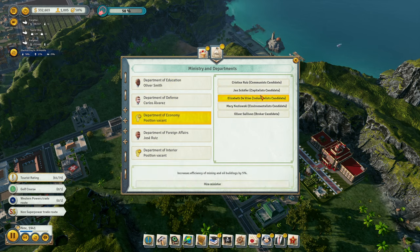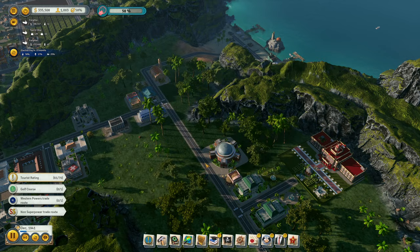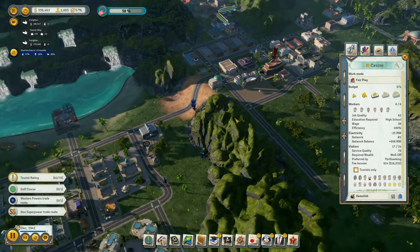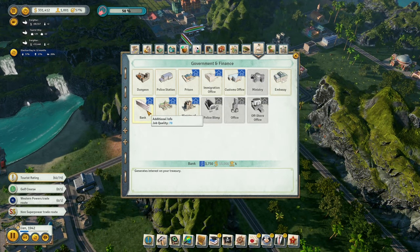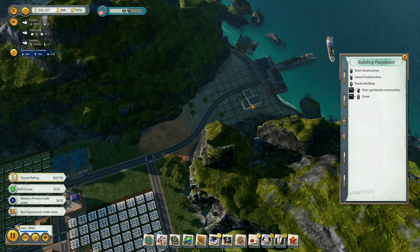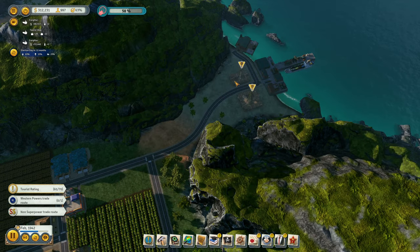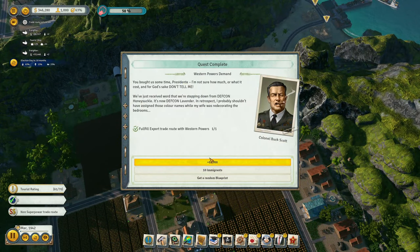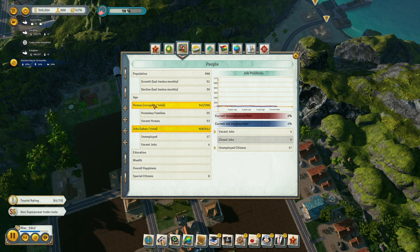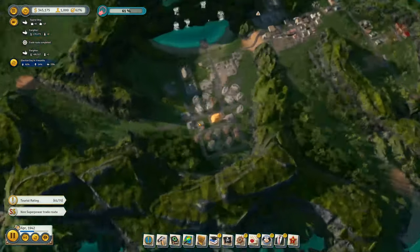Broker for defense, and capitalists for economy, and communist for the interior. Let's get customs office and immigration office and put both of them over here. Capitalist standing. Customs office — we bought us some time, Presidente. How are we doing on people? We've got unemployment 2% — that's not bad. Homelessness is 8%, unemployment 3%.